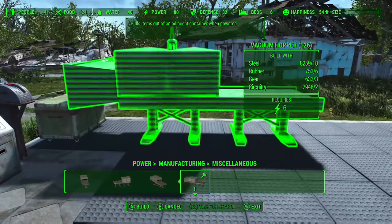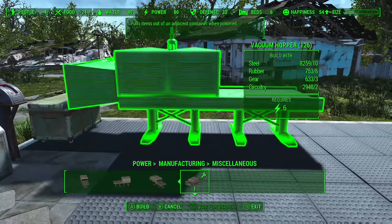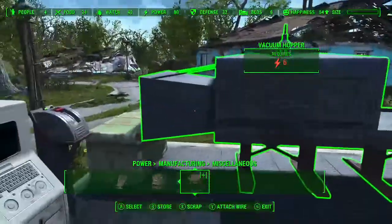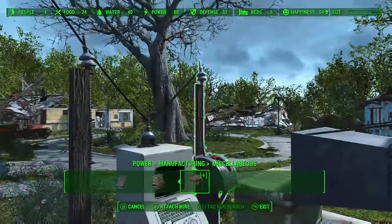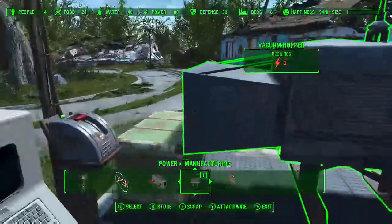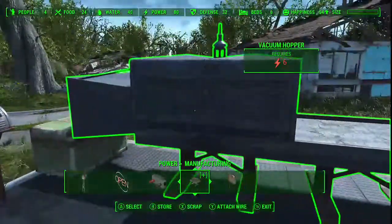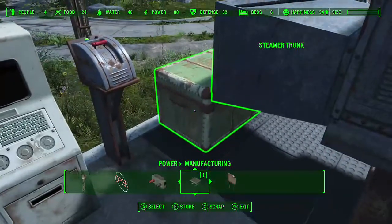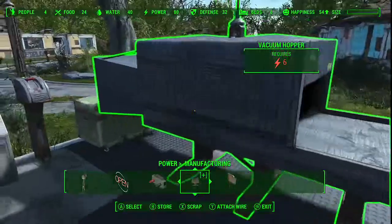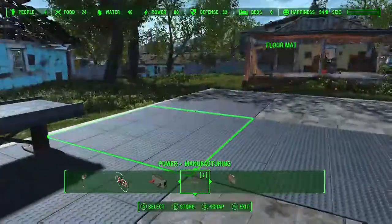Get it up on your container — it doesn't have to be that close; even if you're that far away it'll still work. Connect your power when you're ready. This thing is going to suck whatever is in the trunk out and put it onto the belt — that's how you introduce your crafting materials into the system.